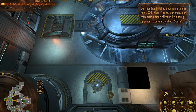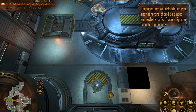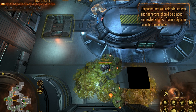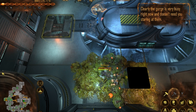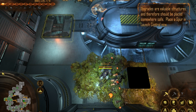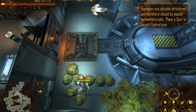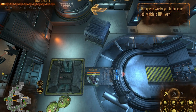Our hive has finished upgrading and is now a shift hive. Now we can make our teammates more effective by placing upgrade structures called spurs. Upgrades are valuable structures and therefore should be placed somewhere safe. Place a spur in launch control now. Don't worry about what the gorge is doing — you have your own tasks to deal with. Quit looking at the damn gorge, I'm trying to teach you stuff. Clearly the gorge is very busy right now and doesn't need you staring at them. Can't you see you're bothering the gorge? The gorge is asking you politely to leave.